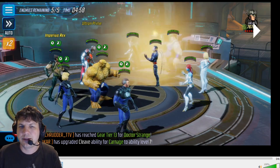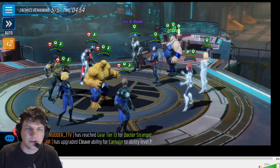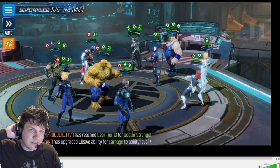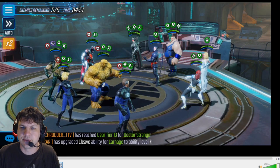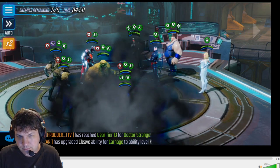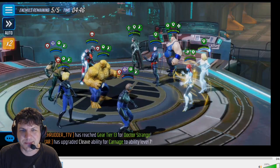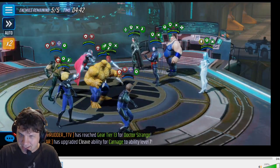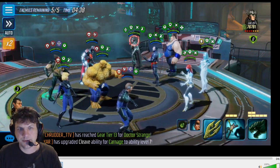With Ultron you're just keeping him alive and letting him do most of the work. Namor does a lot with his ult but after that he doesn't do much. We do have Hanger so the deflect is there, which is nice. You'll see the Mystique ult goes and hits Mr. Fantastic and he almost dies, but those deflects help keep him alive.